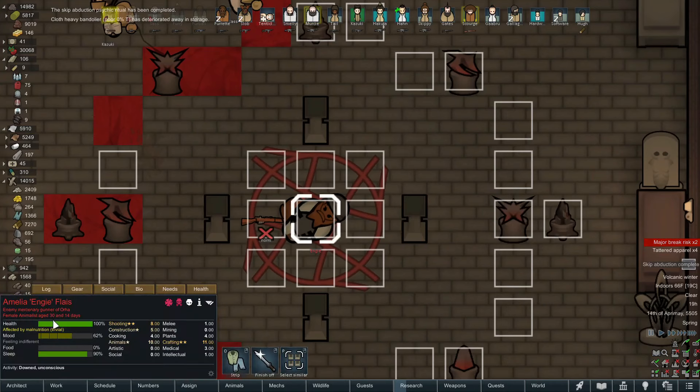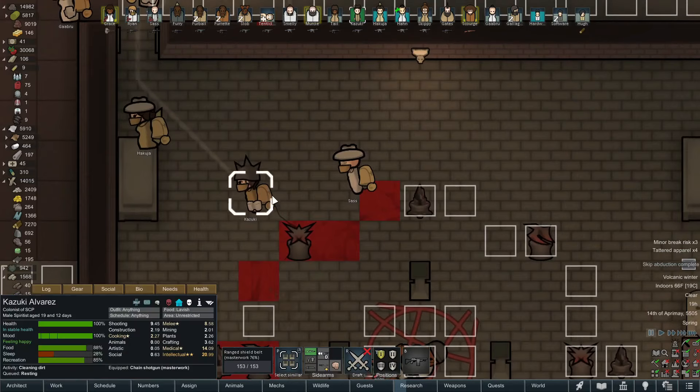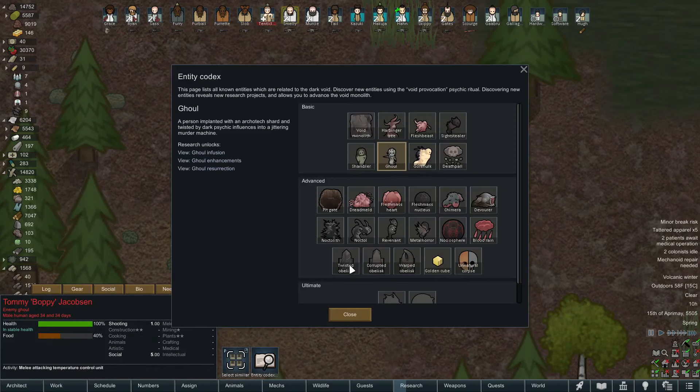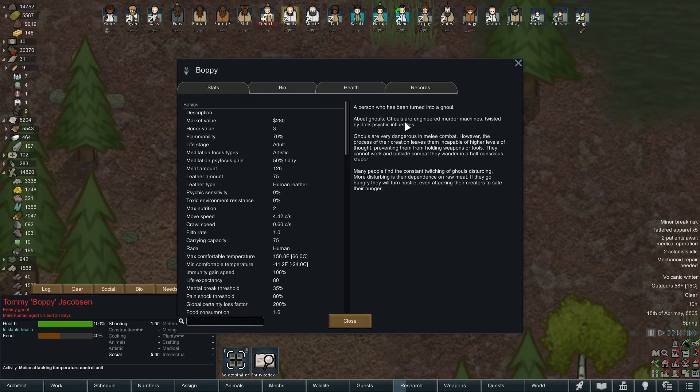We just did another skip abduction and it's a furry. If it's not a good furry, we'll go ahead and just harvest the brain. Jealous, annoying voice - yeah, I like the look of that. Normally I'm disappointed when we get a banned pawn, but this time I'm excited. We'll go ahead and grab her and do a little brain surgery on this one. Oh, we got ourselves a ghoul attack, and yes I am excited about it. This is one of the first ones we've seen - obviously we have the entity codex page filled out for it. There's also a starting scenario with the Anomaly DLC where you can start with a ghoul colonist, which is like a really good melee fighter. It says 'Engineered Murder Machines' - I love it.